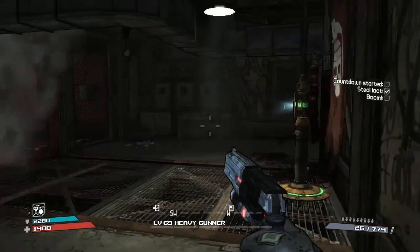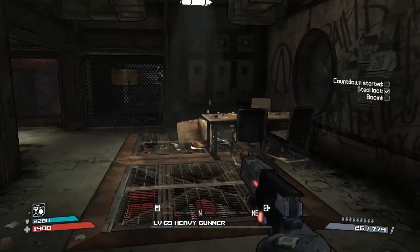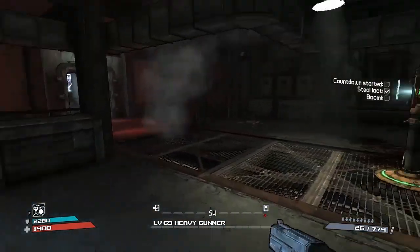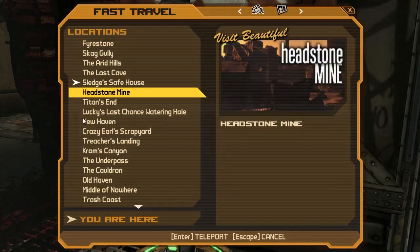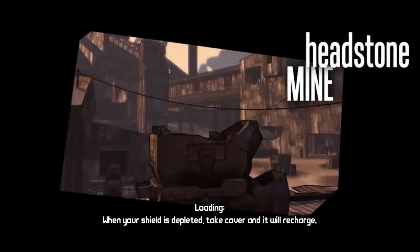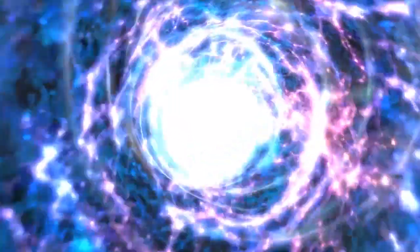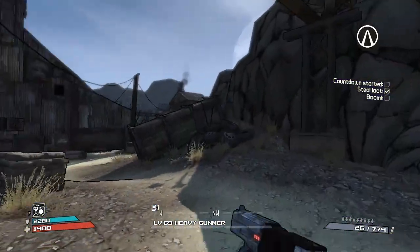Am I in Sledge's Safe House? I am. I don't want to be in Sledge's Safe House - what an idiot. I want to be in Headstone Mine. Yep, that's better. You don't get Sledge in Sledge's Safe House - you get him in the Headstone Mine.